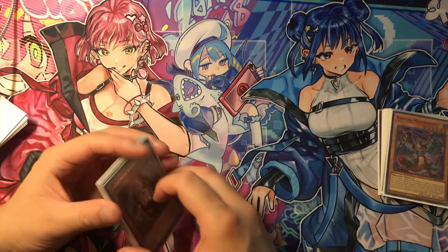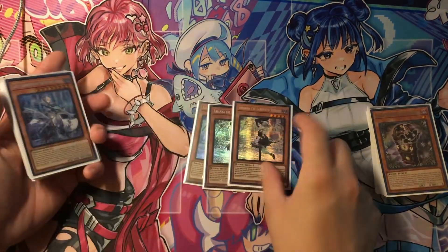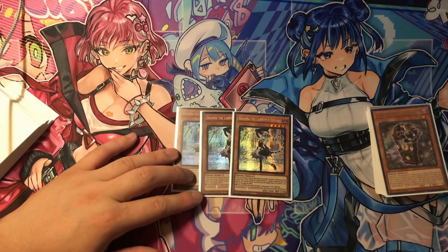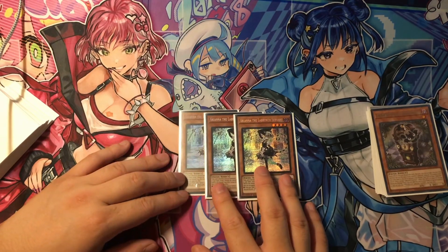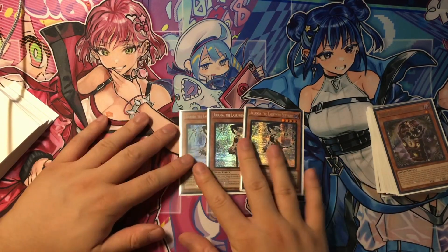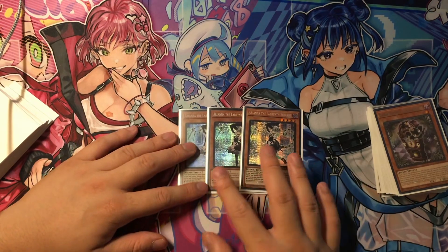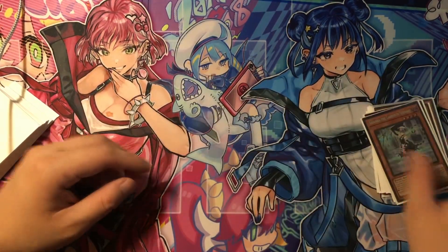If I ever need Clue Clock, I'll search it out with Ariana. Speaking of which, Trooper Ariana — she's kind of like the straddler of the deck. If she sticks on the board she can net you more cards, and if you bounce her with Big Welcome she can net you another card, helping with the whole hand loop. Triple Ariana is kind of like a must in the deck.